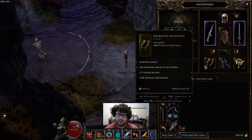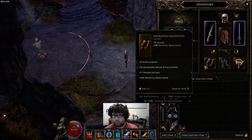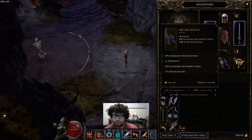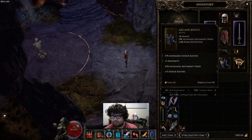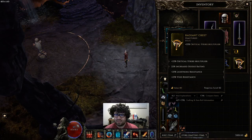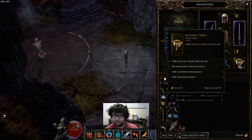For gloves, we're running Grave Gauntlets with attack speed, intelligence, dodge, and physical res — this almost caps our phys res with one slot. For boots, dodge, dex, movement speed, and dodge — you want as much dodge as possible since we are running a squishy build. For the Radiant Crest, the prefixes are perfect: crit multi and dodge rating. I went a little overboard with crit multi — I have 475% and you don't need that. 400% is plenty.